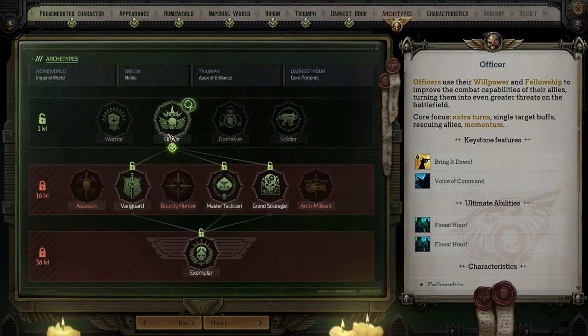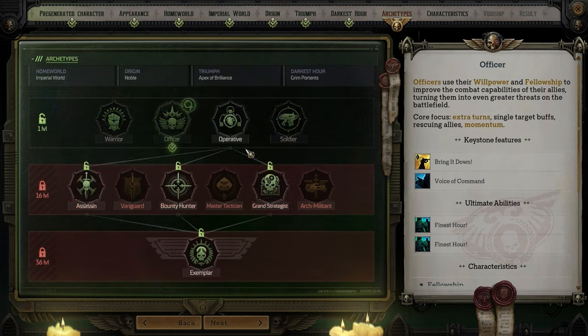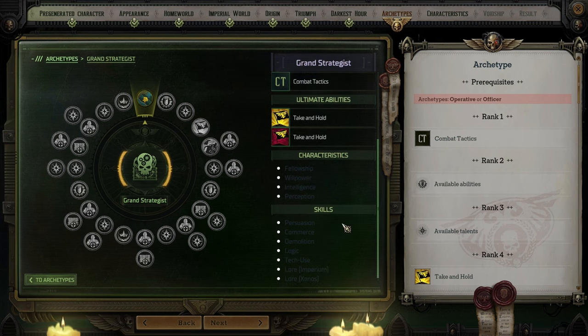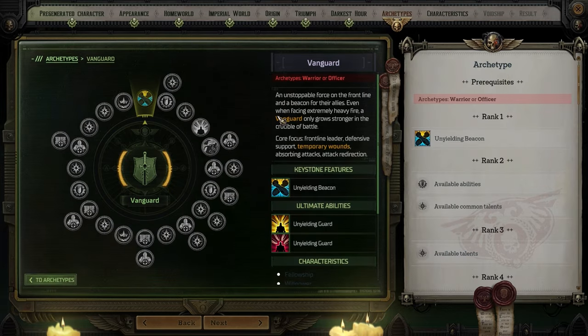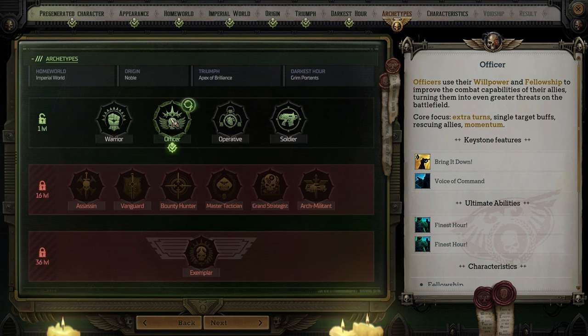We can be master tactician, grand strategist, or vanguard. Master tacticians harness the momentum of their party. Grand strategist: positioning their allies, increasing battle effectiveness by designating and strengthening important parts of the battlefield — that sounds like our next level up. Vanguard is an unstoppable force, unyielding beacon. Well, we're gonna go officer for now. Let's go next.